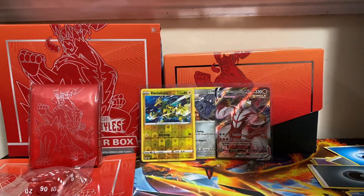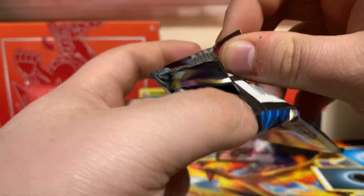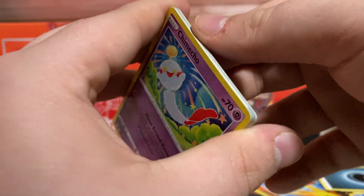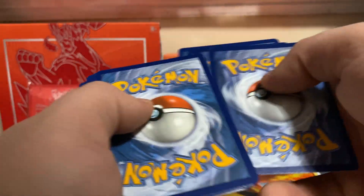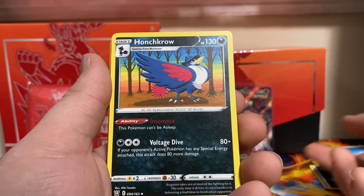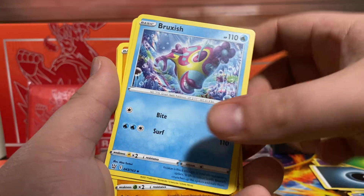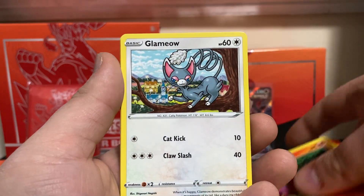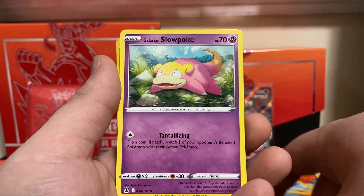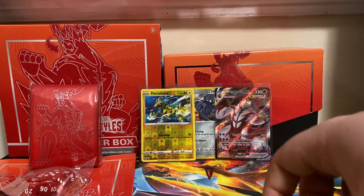Rapid Strike — we got these two packs. Who's gonna get anything else? Grass energy, Honchkrow, Carnivine, Bruxish, Chimeco, Onyx, Sizzlipede, Glam, Yow, Galarian Slowpoke, Bouffalant is our reverse, and Boltund non-holo rare.